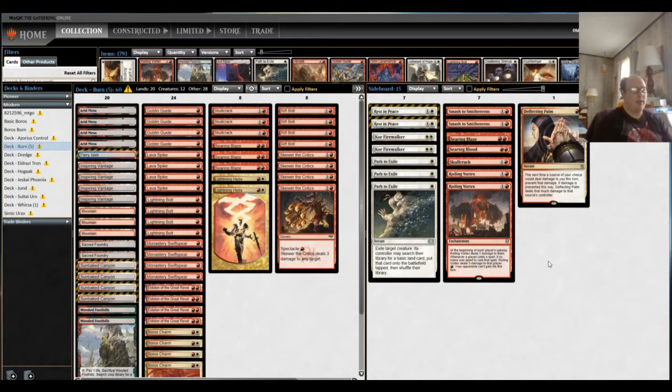There are a number of ways the Heliod deck can answer Roiling Vortex, but it's still a very important card as a static way to keep your opponent from gaining life. Deflecting Palm can come in but really doesn't do a ton — often Walking Ballista is just dealing one damage at a time, so Deflecting Palm doesn't particularly stop what's going on. The rest of the sideboard: Kor Firewalkers for the red mirrors, Rest in Peace for other decks. Smash to Smithereens is primarily there for Chalice.